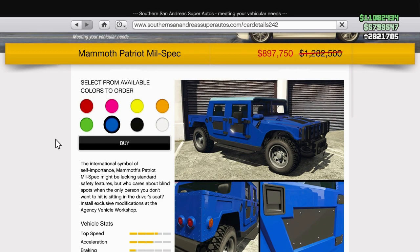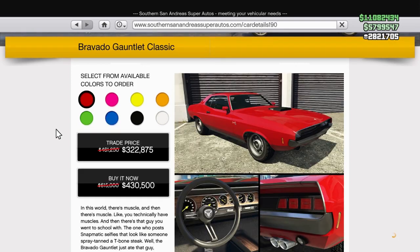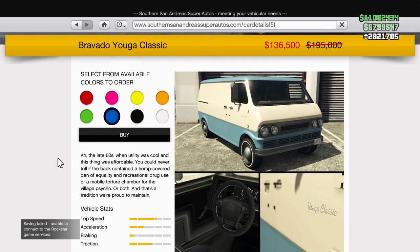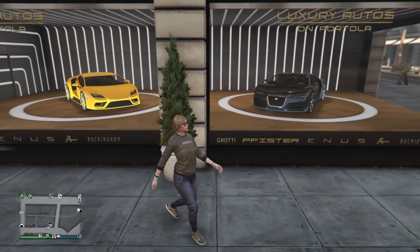We have four percent discount on Southern San Andreas vehicles: Mammoth Patriot Mil-Spec is on sale, Brawado Gauntlet Classic is on sale, D-Class Yosemite is on sale, and Brawado Youga Classic is on sale.